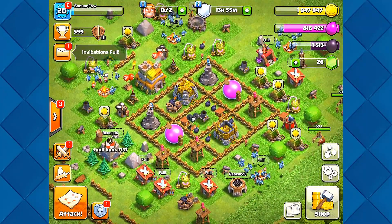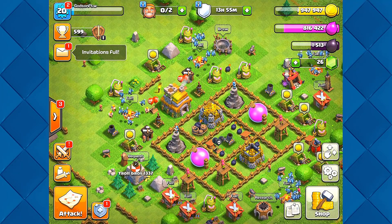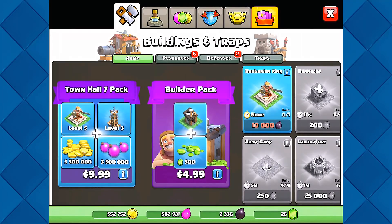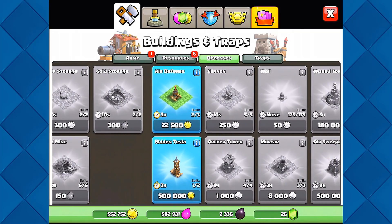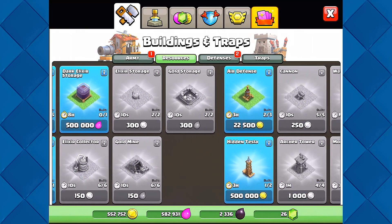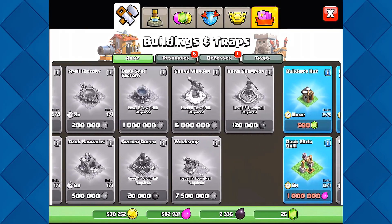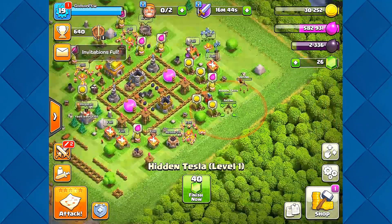Our base is almost ready to go, we've got a few things left in the shop. We're going to grab both of these weapons and upgrade them, then come back in two hours to continue our progress. That's one, then we grab the Tesla — and that should be two. We'll be right back.